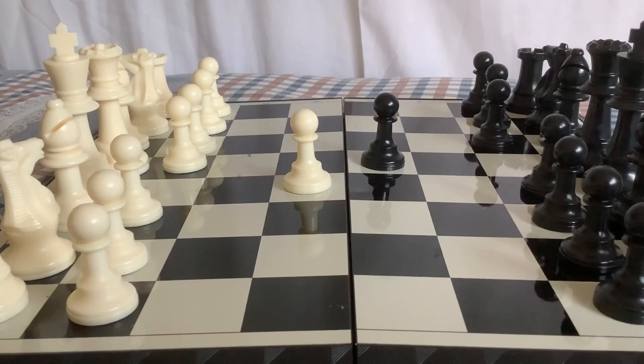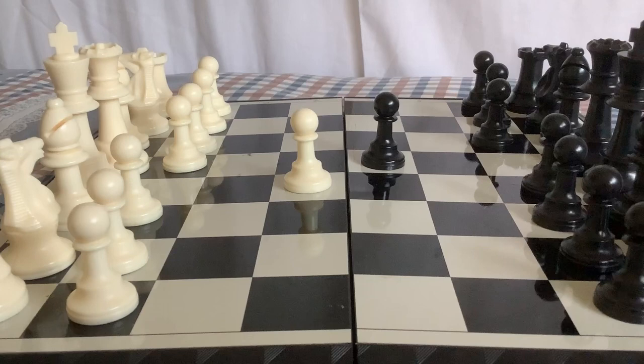Now, the natural move is to take the Pawn on D5. However, here we will play a different move called the Tennyson Gambit. We play Knight to F3.